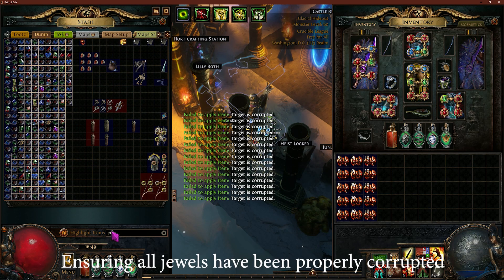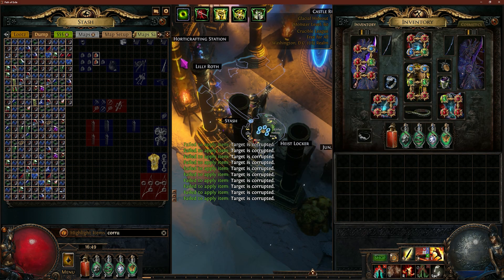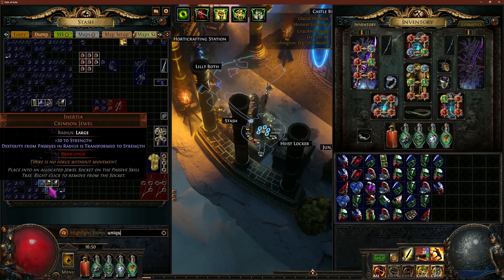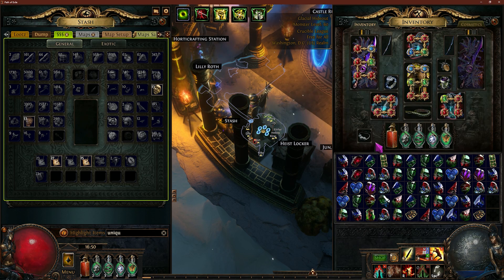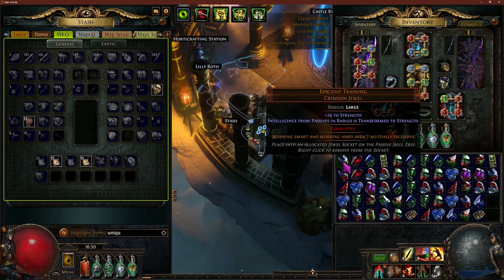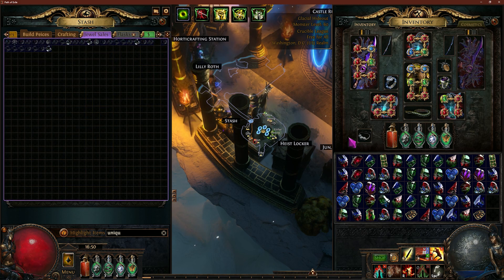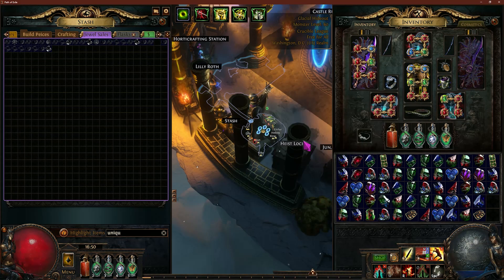Let's make sure I didn't miss anything - okay, I still have plenty of Vaal orbs left after that; those are worth about a chaos each. There are all the unique jewels I've found. I have no idea if any of these are worth anything. I know the efficient trainings generally aren't - if they're perfect they can be. This one is actually worth something, so I'll go ahead and put that up for 10 chaos. Someone will buy it.